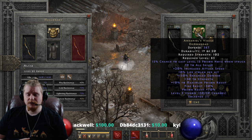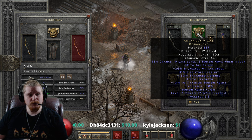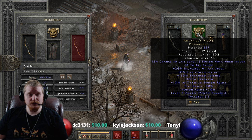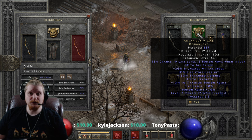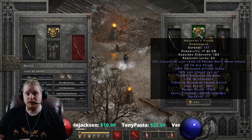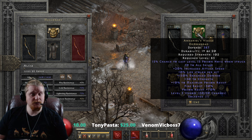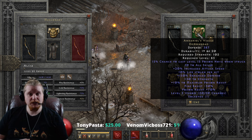We also have a strength bonus on here, which does vary by 5 points, so it's going to be 25 to 30 strength. This is actually going to be very, very important to make your mercenary able to use specific pieces of equipment, especially if you want your mercenary to use something like an ethereal Sacred Armor, which is the highest defense item in the game but also has the highest strength requirement.